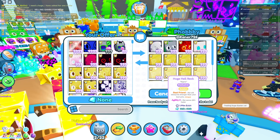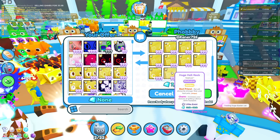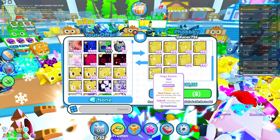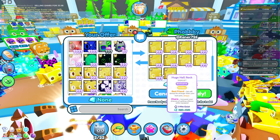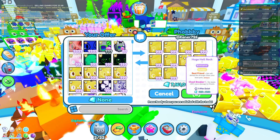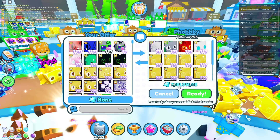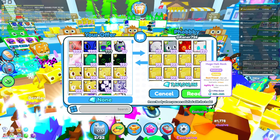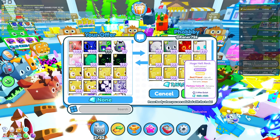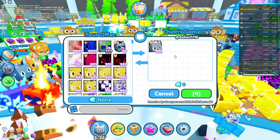One, two... thirteen golden huge rocks, one golden huge easter yeti, and seven billion gems. I'm so surprised by the wrap on these, it's insane. I think this wrap is glitched - no way this is worth that much, that's just crazy.